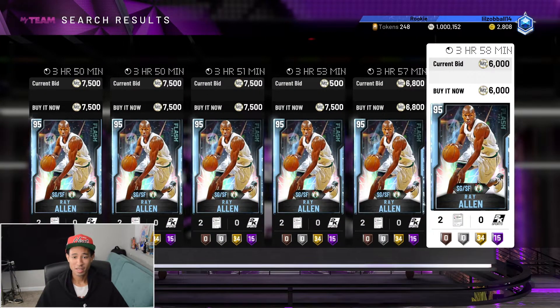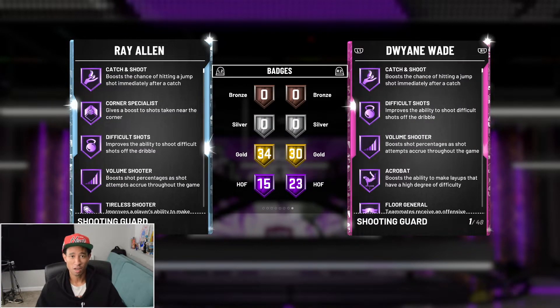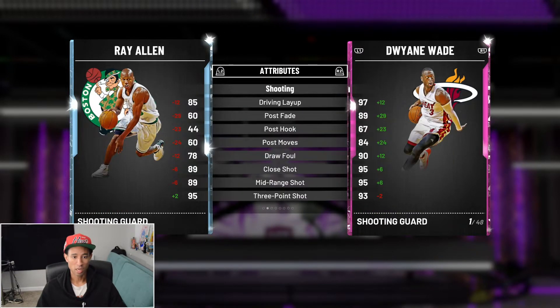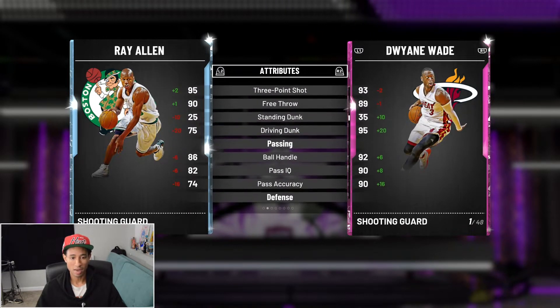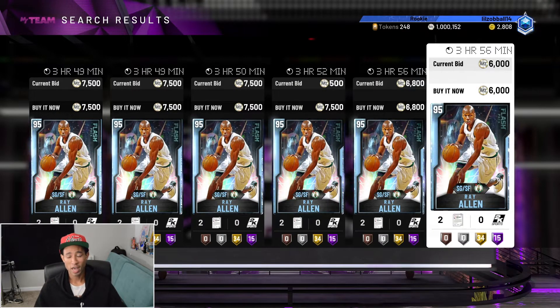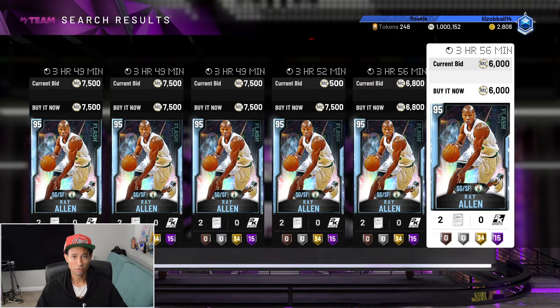The next card is this diamond Ray Allen — there's one up for 6,000 MT right now, which is honestly a steal. As long as you can get his release down, I think he'll be pretty solid. He comes with 15 Hall of Fame badges — all the shooting badges of course: catch and shoot, corner specialist, range extender, quick draw, green machine — plus Hall of Fame clamps so he'll be a pretty good defender. He comes with an 85 driving layup, 89 mid-range, and a 95 three-pointer, but only a 75 driving dunk. 86 ball handling, though his defense looks a little suspect with an 84 perimeter defense and only a 60 steal. 90 speed, 85 speed with ball, 90 acceleration. For his price, you can't go wrong with this card — he's going to hold his own and be a knockdown shooter.